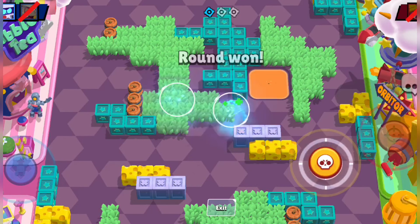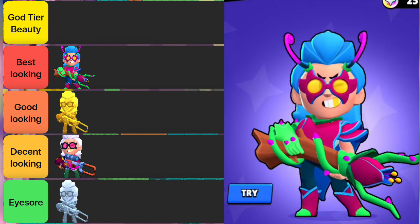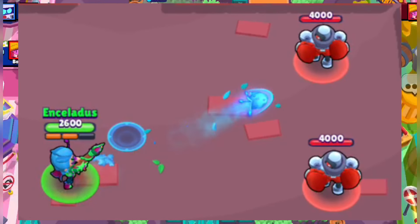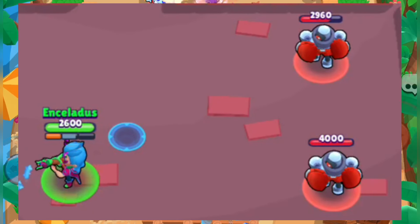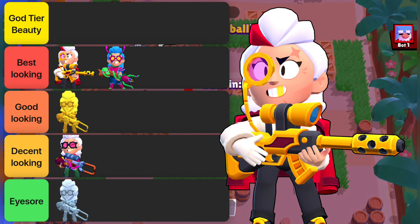Coming to the real skins, at number three we have the Ivy Bell. This vine-whip based skin is an extremely cool looking one where her super is a knot made using three vines and flowers, while her attack is a bud-shaped thing with a leafy effect to it. Even though her design looks a bit goofy, her character animation is insanely good.